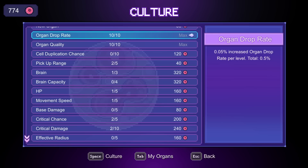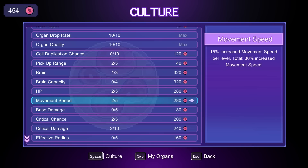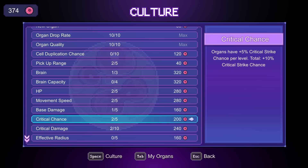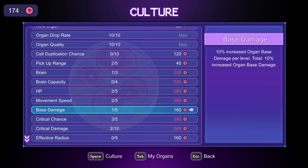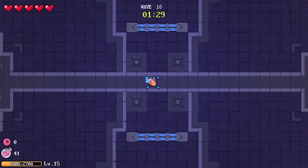HP and movement are going to be key players here. I'll get the first base damage because it's 80 and efficient. We're kind of in a pickle — I might go more crit chance because that's just more activation. I like the crit chance. Then I can still get a base damage upgrade. Hopefully that's enough.